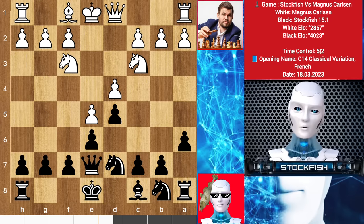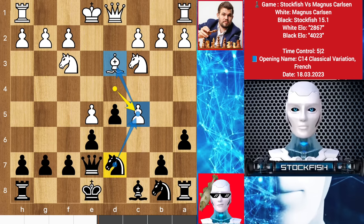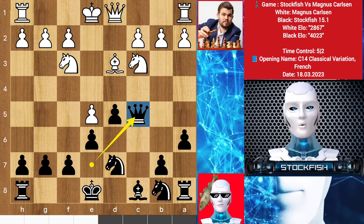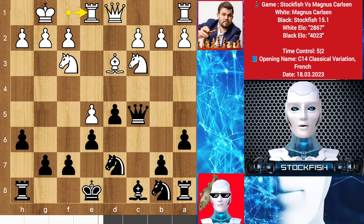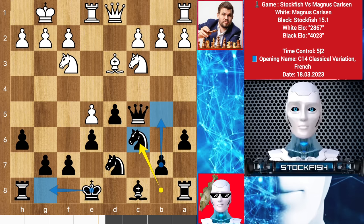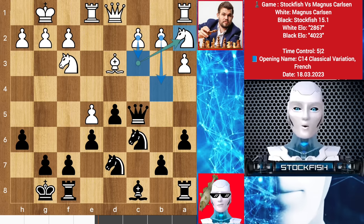Queen takes, knight here, a6, bishop comes, c5 by me. Magnus takes the pawn. I could take the pawn with the knight to target the bishop, but I chose to play queen takes c5. Castle, h6, rook joins, knight develops. Here I want to play castle then b5. Magnus played a3, castle, knight back to a2.